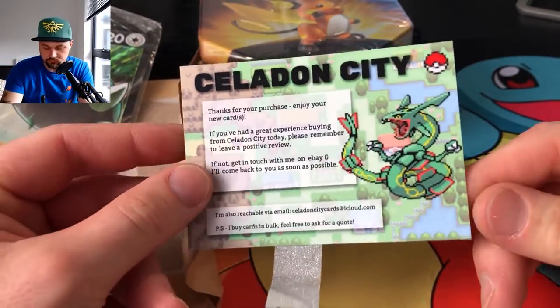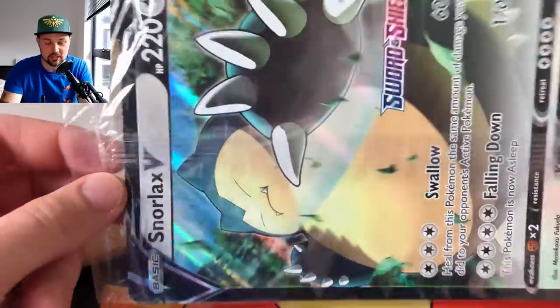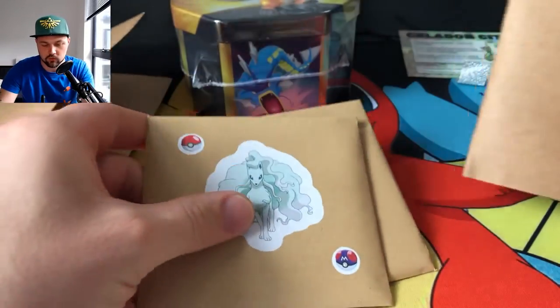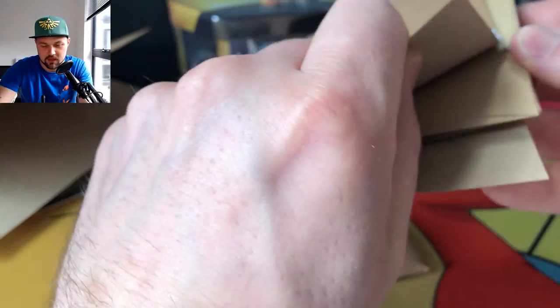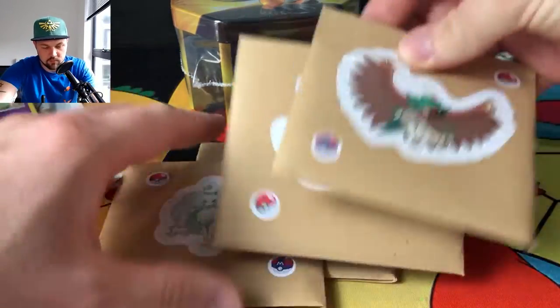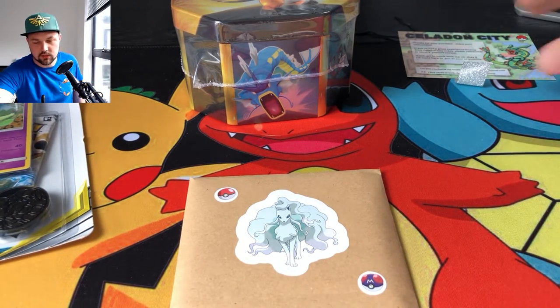That's from eBay — really good guy. So he sent me some nice extras. We've got ourselves a giant Snorlax V card — my first giant Pokemon card actually. And we've got our normal four mystery boosters. I'll be doing one of these today; I don't like doing them all at once, just keeps the suspense going. These are guaranteed EX and GXs in these packs. We're doing nine packs today total.